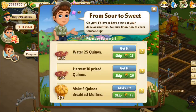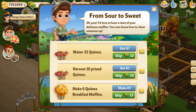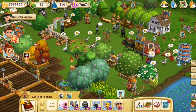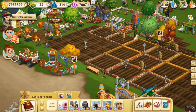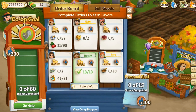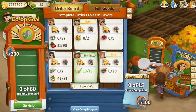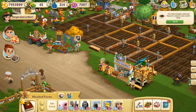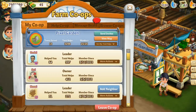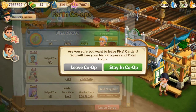Maybe I could speed grow the quinoa. The animals are kind of hungry again — we've got so many things to do. I'm pretty sure the Pixel Garden co-op has been abandoned as it should have been because I totally abandoned it. I kind of want to join a new co-op. I need to leave my co-op — are you sure you want to? You'll lose your map progress. I'm pretty sure nobody has been on for a long time.